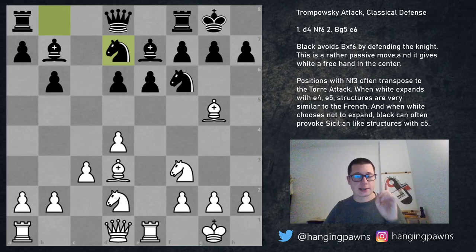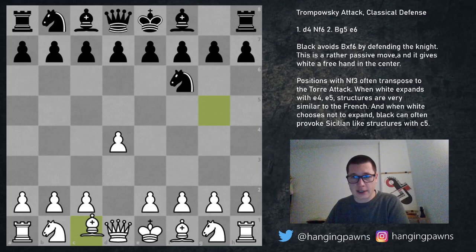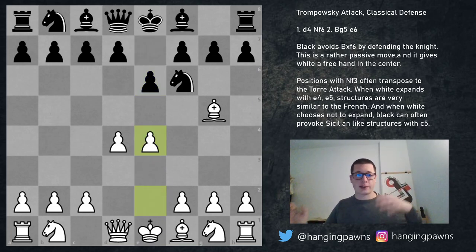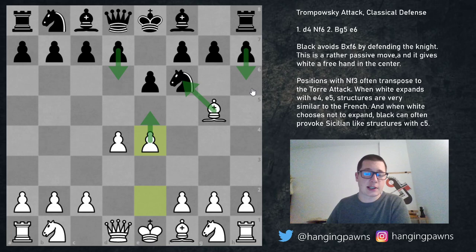Now let's get to the main lines. After d4 knight f6 bishop g5 e6, the main move — the move that makes most sense — is pawn to e4. With pawn to e4, white is threatening to take the knight, and there are always some tricks to save this position, similar to the Botvinnik Semi-Slav. Black basically has to react precisely already. If a random move like d6 or d5 is played, white is not necessarily threatening to win the knight immediately because black has h6 — that Botvinnik Semi-Slav type structure.